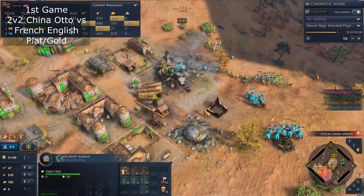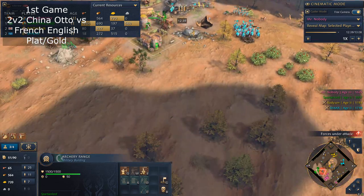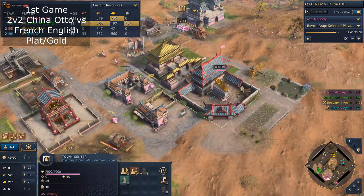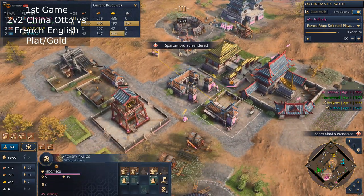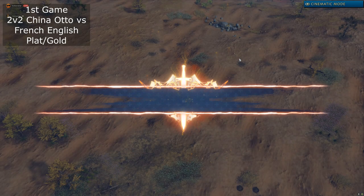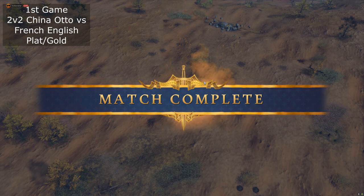I lost my first Nest of Bees there. She went Spearman — Spearman and Melee Arms, both of them. Your Archery Range actually didn't produce anything, so just go two barracks and infantry and Nest of Bees. That might be your play.